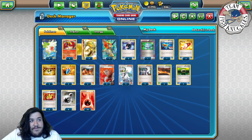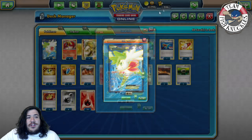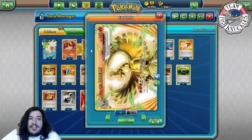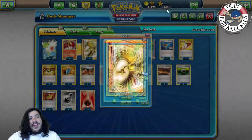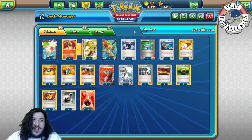We play a four-three Shaymin-EX line to help set up, because we want to try to Blacksmith while drawing multiple cards at the same time. We also play one Keldeo-EX to offset the Shining Flame cooldown - once you use Shining Flame you can't attack again, but you can Rush In your Keldeo, then do it over and over again. That's all the Pokemon in the deck.